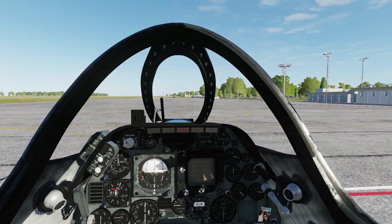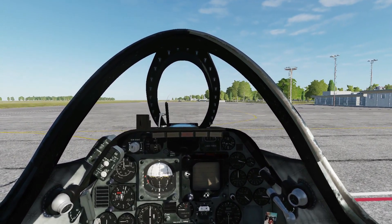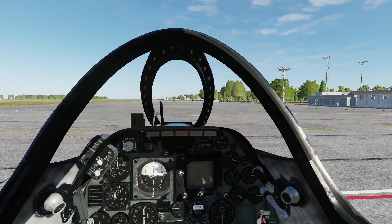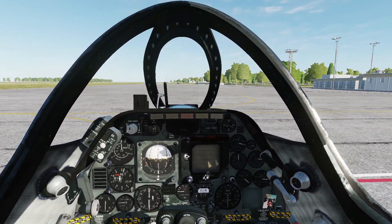Hello everyone, hope you're all doing well. Today we're in the A-4E Skyhawk version 2.0.0. It's mid-February 2021 and we have a revised cold start and taxi tutorial. Helping me out is Cortana — say hello, Cortana.